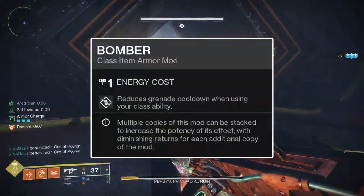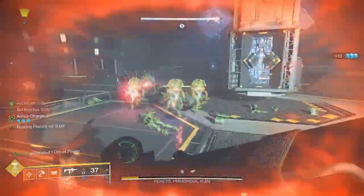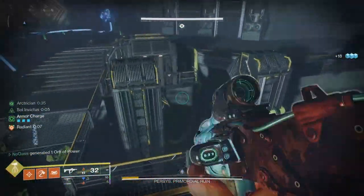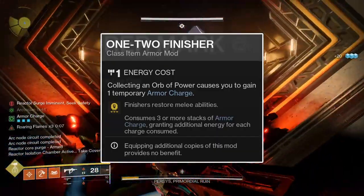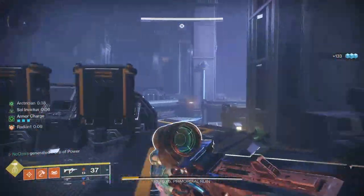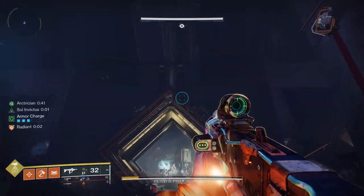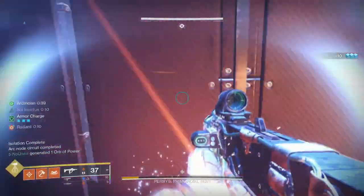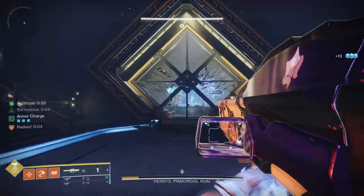For the mark mods: Bomber grants 12% grenade energy upon using your class ability — useful when you're not close enough to pick up orbs or melee enemies. The 1-2 Finisher mod allows you to instantly fully refund your Throwing Hammer upon performing a finisher, so long as you have 3 stacks of armor charge — and with this build's orb-generating capabilities, you'll always have those stacks. Finally, the Reaper mod causes your next weapon final blow after deploying your class ability to summon an orb of power, increasing the utility of your barricade while providing a reliable orb for you or your teammates.